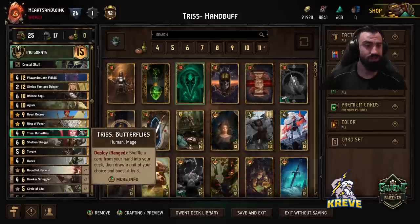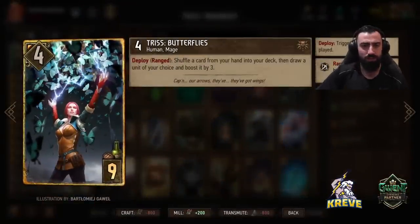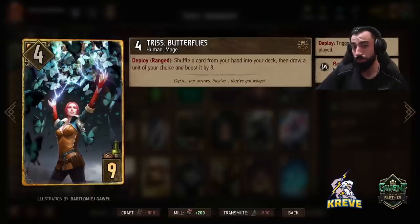We are definitely playing Triss. I think Triss works really good in a hand buff list because it allows you to draw a unit of your choice and boost it by three. We've got a lot of units in particular that we want to aim to boost — that's kind of the overall theme of playing this deck.